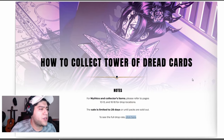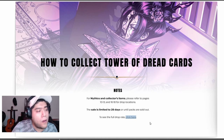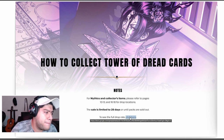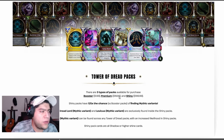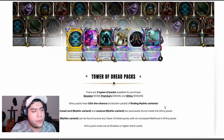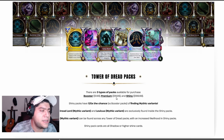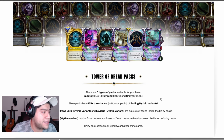How to collect Tower of Dread cards. For Mythics and collector items, please refer to later pages. The sale is limited to 28 days or until packs are sold out — I wonder if they're going to publish the full amount of packs they'll be selling. There are 3 types of packs available for purchase: Booster for $2, Premium for $20, and Shiny for $200. It's a pretty easy number to understand — they are just adding zeros, or in this case nines to that number.